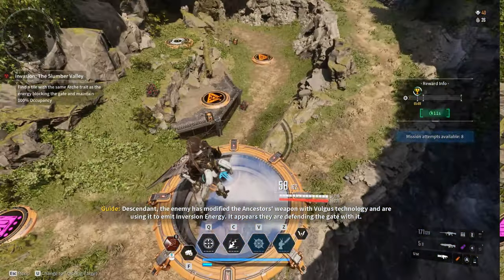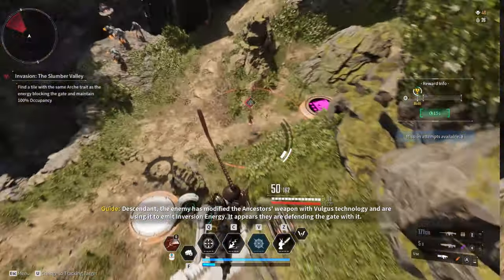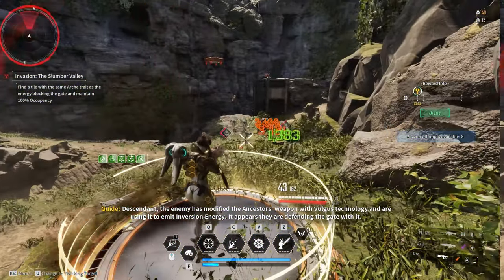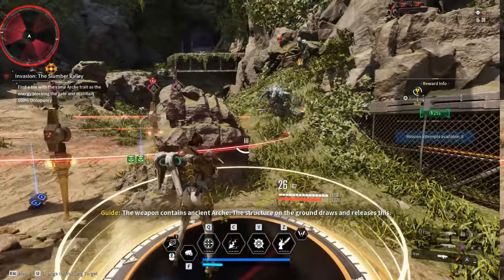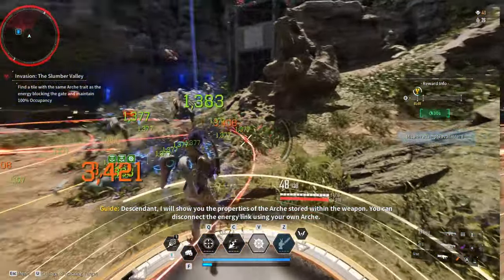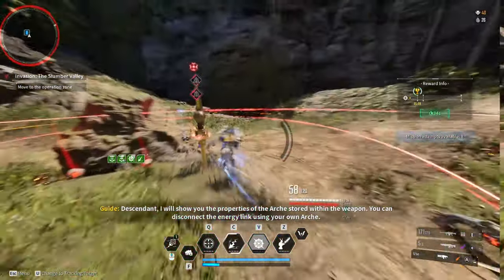Descendant, the enemy has modified the Ancestor's weapon with Vulgus technology and are using it to emit inversion energy. It appears they are defending the gate with it. The weapon contains ancient Arche — the structure on the ground draws and releases this. Descendant, I will show you the properties of the Arche stored within the weapon. You can disconnect the energy link using your own Arche.